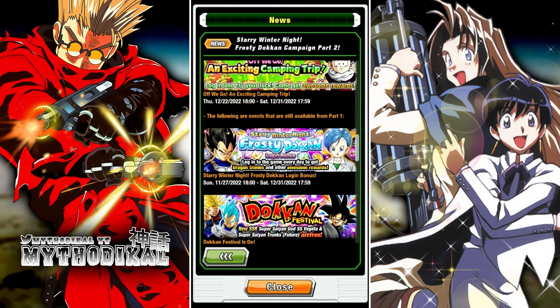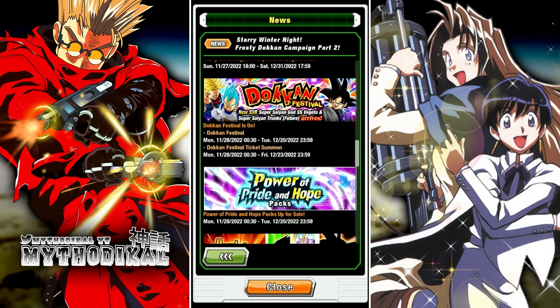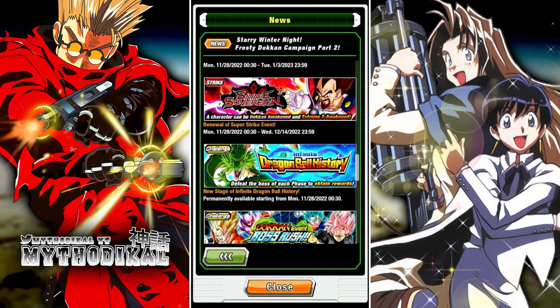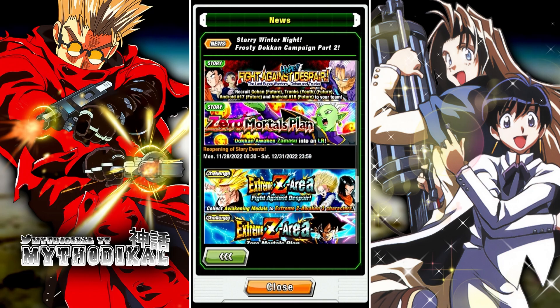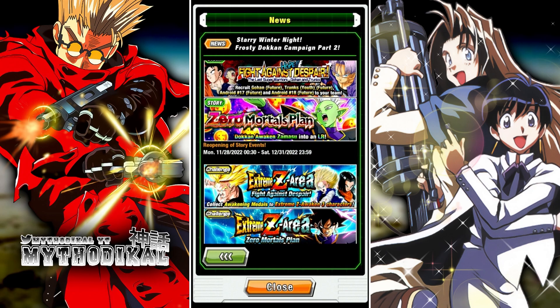Of course, we still have the frosty dokkan login bonuses you don't want to miss, so make sure you're logging in every single day through part two. All the content from part one is still available, including the special missions — even all the way through the end of part two. A lot of these missions you complete just by passively playing, but there might be one or two you need to focus on, so look through your missions and get those done before it all goes away.